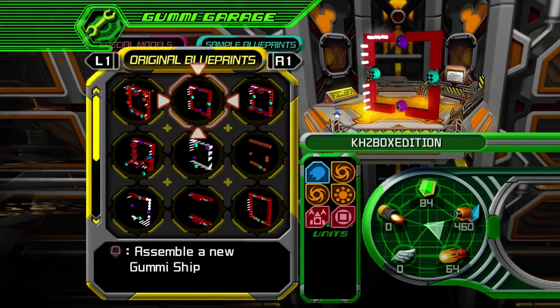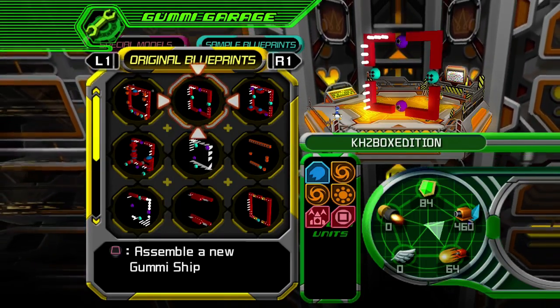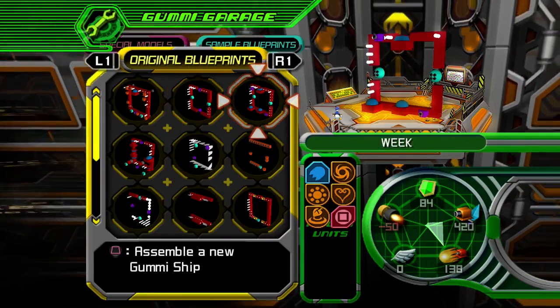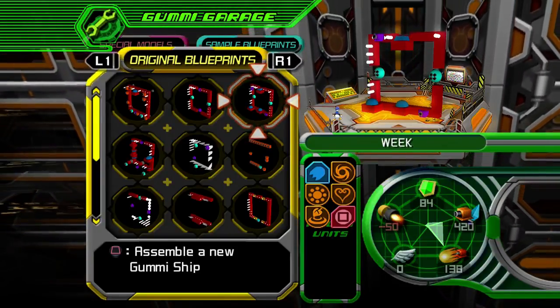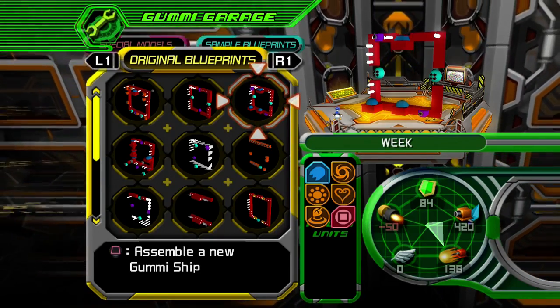I wrote it backwards, but I just made a square and I called it KH2 box edition. Like snake streams. I had to make a ship with a lot of power, so I called it 'weak' — but like 'weak' as in seven days.